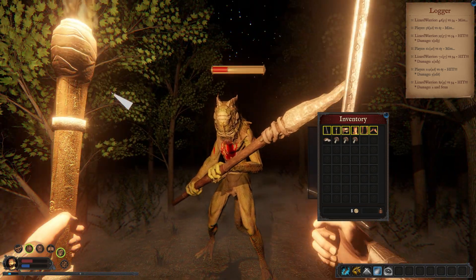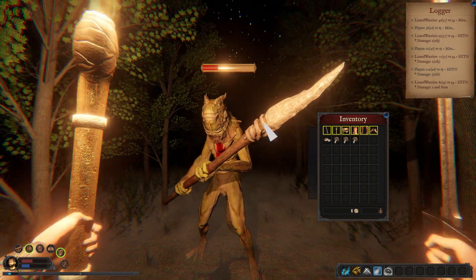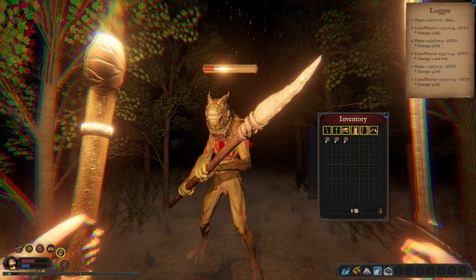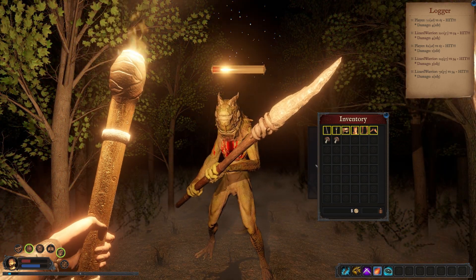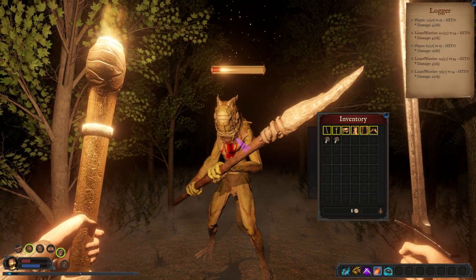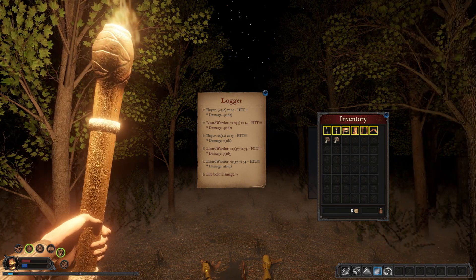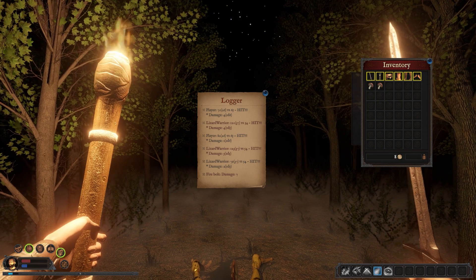This is the stun attack with the back of his spear. Now I'm reacting slower, so when I attack once he will be able to attack twice. See, he attacked twice. Now I might have enough spell to knock him down — and I won the battle. As you can see here, the logger shows the attacks: fireball damage and lizard warrior damage.